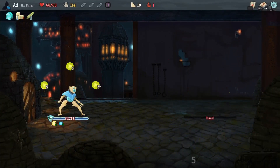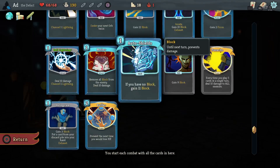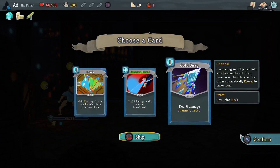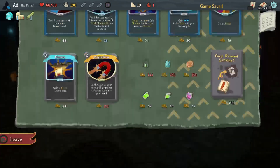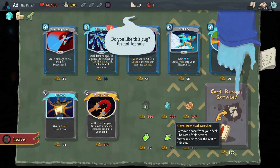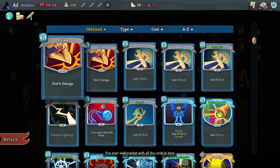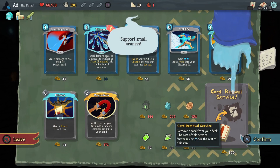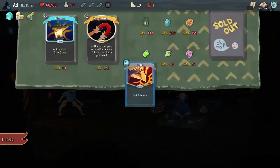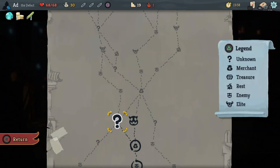Have I even used Boot Sequence yet? Cold Snap: deal six damage, channel one Frost. I think we'll take that because in general I just want more orbs to be cycling more quickly. 130 gold. Blizzard I'm not going to take because I'm not generating tons of Frost. Shall we just get rid of a Strike? I think that's the play - get rid of the Strike. I could have taken Defragment and then upgraded it, but I think I'll be all right without it.